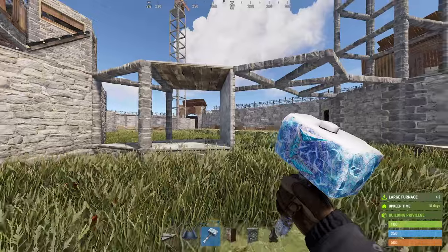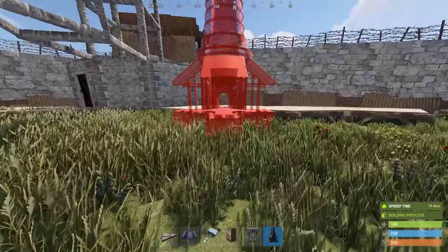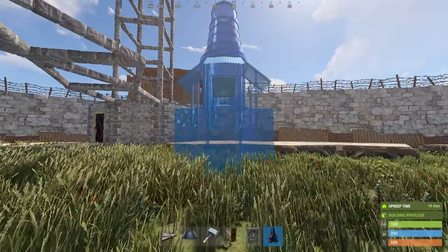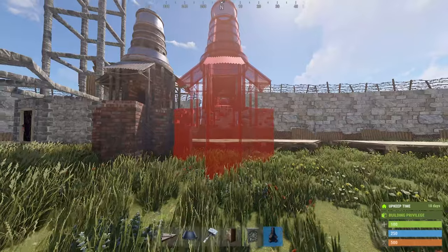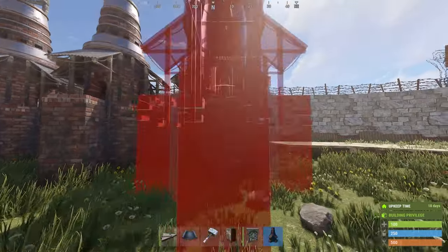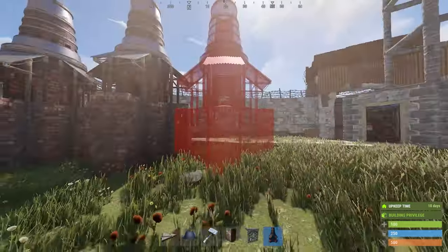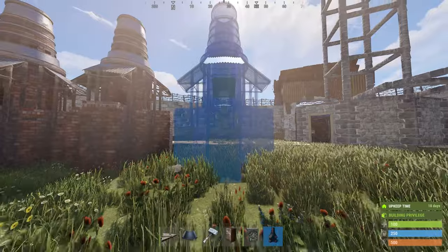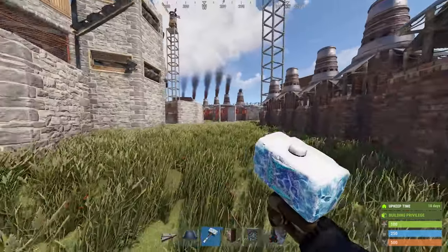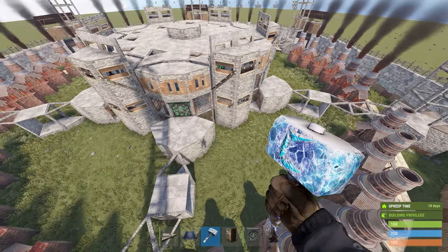Outside the base, go ahead and place your large furnaces to have enough materials to power through the rest of the build. Take your furnaces, put them up as high as you'd like, and push them against the wooden foundations we set up earlier. Push them as far back as you possibly can. That's all there is to it — let's move on to the open core.